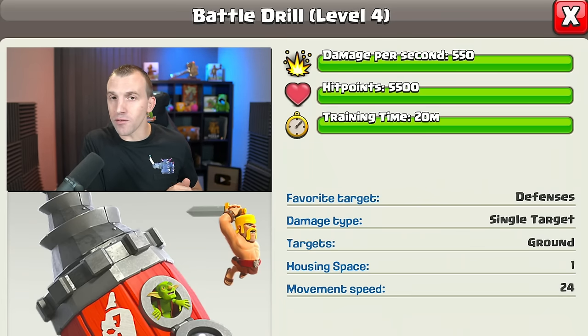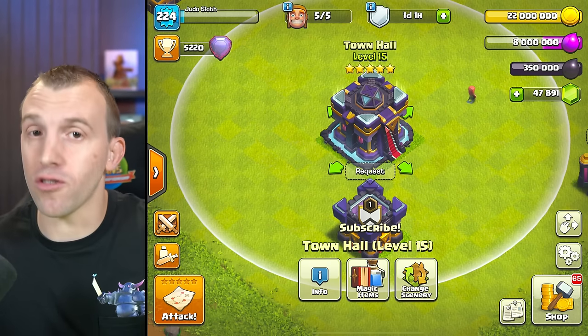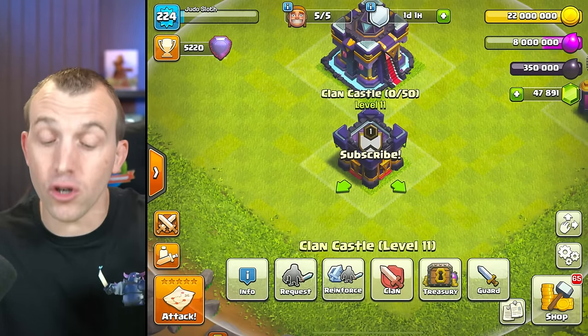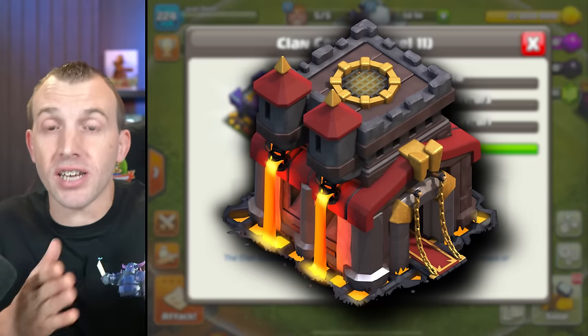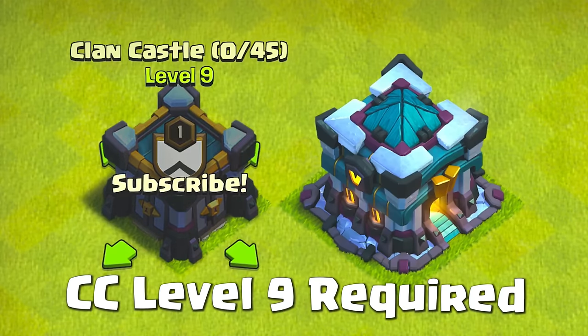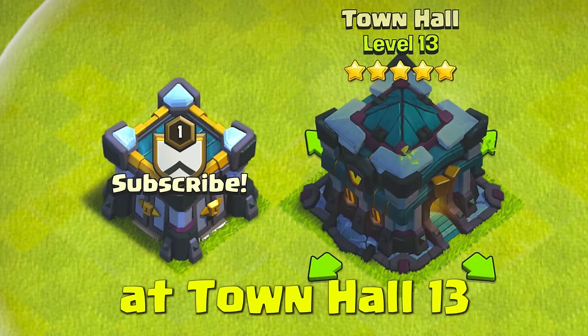Level 4 is the maximum level, and as noted in the description, it will stun defences. You will want to know this though — although you unlock this siege machine at Town Hall 15, typically we can donate siege machines to a Town Hall 10 because of the siege machine capacity in the clan castle. This siege machine has a special rule: it requires a clan castle level 9, which is Town Hall 13. It's a bit more OP for those lower levels.